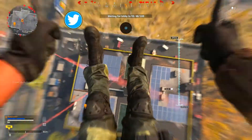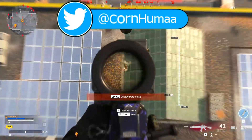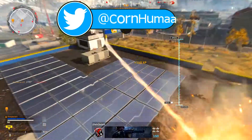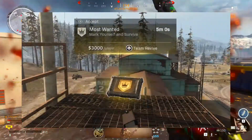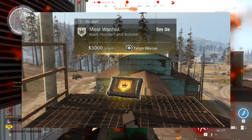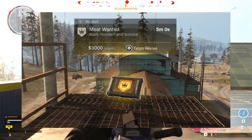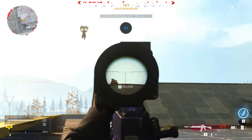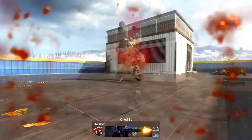So first of all, how it works is you pick up the contract and it marks you on the map — it should be like a little king icon. What it does is it shows you up on the map and everyone can see you. If someone kills you they get the money from that contract, and if you survive you get the money.